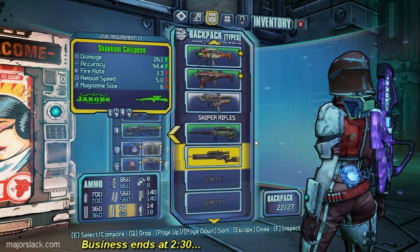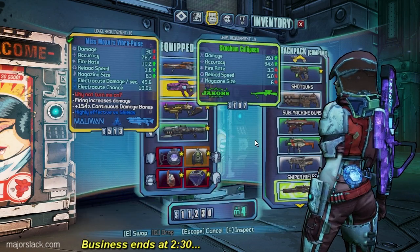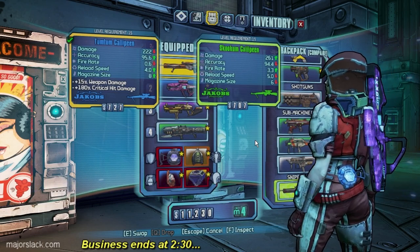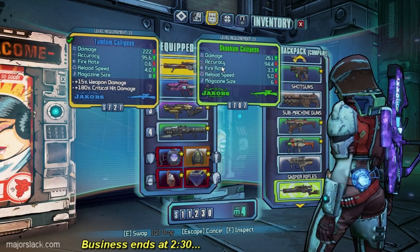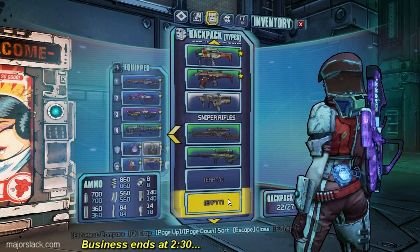Liquid Strike - nothing doing there, no elemental damage. And a Skook Calabine. Let's compare you two. There's no choice here. My Tum Tum Calabine has 180% critical hit damage bonus. There's no competition there, so that is that.